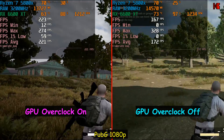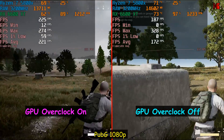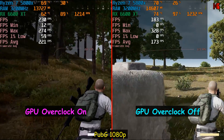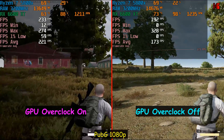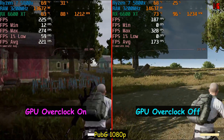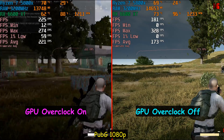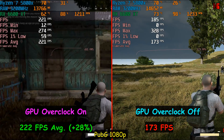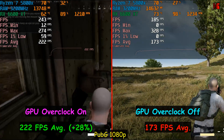Now let me show you the benchmarks with and without overclocking the GPU. The first game I tested is PUBG, configured at 1080p full HD at the highest graphical settings. This is the game that caused me problems when I overclocked the CPU — it kept crashing and the PC restarted. I fixed this by returning the CPU to default and overclocking the GPU only.